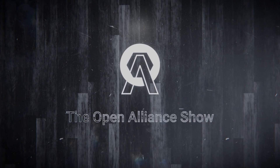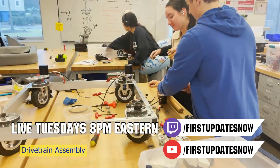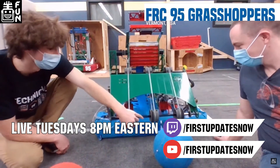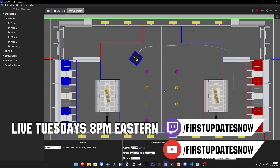Check out the Open Alliance Show live Tuesdays 8pm Eastern at twitch.tv/firstupdatesnow and on YouTube the next day during the build season. 15 teams will be showcasing their build season progress to help inspire teams — from prototypes, CAD, vision software, assemblies, and robot demonstrations. Make sure you check out the Open Alliance Show.